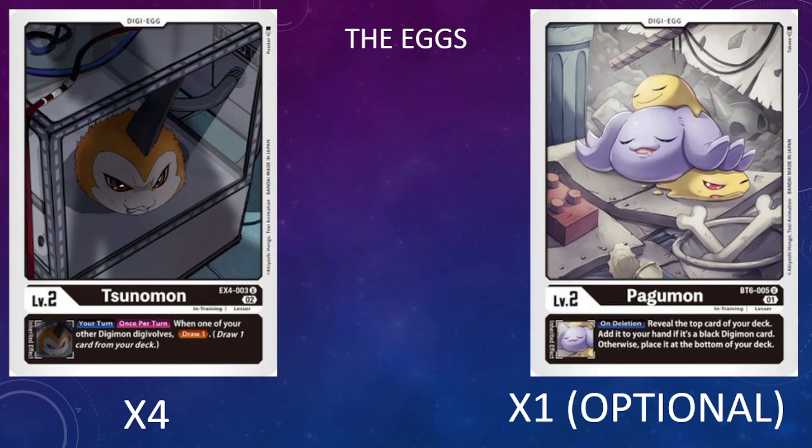Going on to the actual deck profile, let's start with the Digitamas. I'm running four copies of the EX4 Sunomon and one copy of the BT6 Pagumon, mostly to help draw cards as best as possible. You could flip-flop the ratios if you want. I like Sunomon a little more because I'm not actually trying to Digivolve into my level fours—I'm going to be hard playing them more often than not, and Sunomon rewards me for keeping my level threes around with a card draw when other Digimon Digivolve.